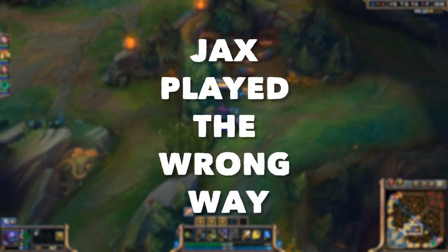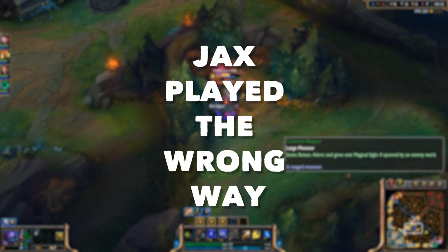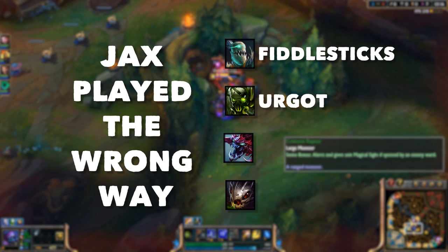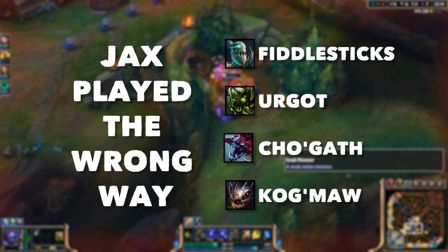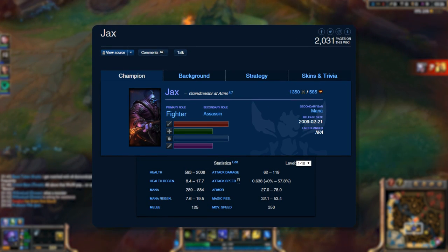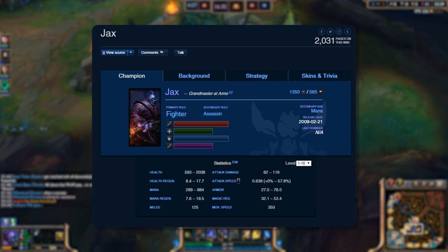More often than not, you'll see Jax played the wrong way. And Jax is already hard enough to play, with a skill cap comparable to Fiddlesticks, Urgot, Cho'Gath, and Kog'Maw. Now, let's take a quick glance at his Wikipedia. As you can see here, his main role is fighter, but his secondary role is assassin. Now, I don't know about you, but I don't see tank anywhere, and that's how he's usually played.